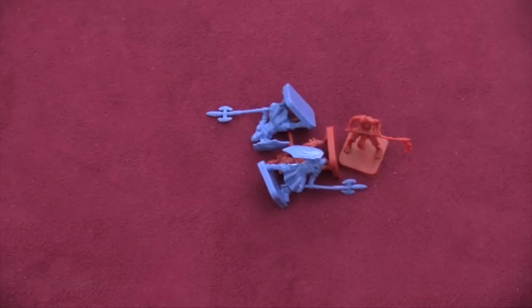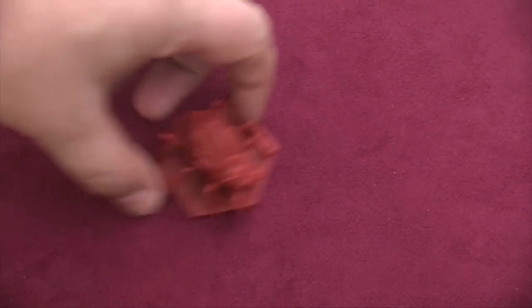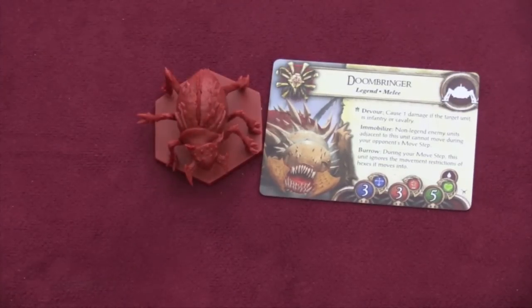First, let's take a look at the units. Both sets come with some of the basic units, the Blood Harvesters and the Citadel Guards — you can use piles of those now if you want to. First, we have the Doombringer. This guy looks like a giant dung beetle, but he has spikes all over him. He's useful because he has a chance to do extra damage with his special ability if the target unit's infantry or cavalry — that's like half the units in the game. Anyone who's next to him can't move.